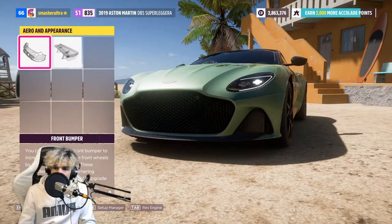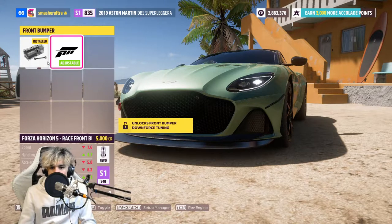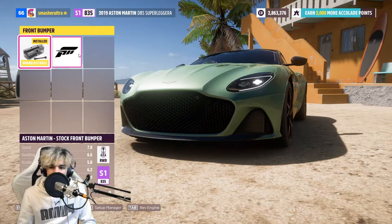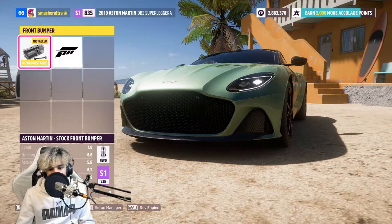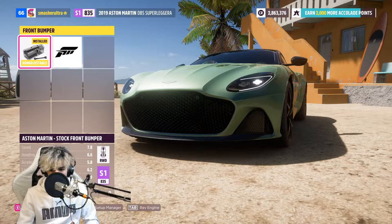As for aero and appearance, your front bumper - you can add canards and a splitter. When you add this, it can often add quite a lot of PI, but it can reduce understeer, so I often add this. Though I wouldn't add this on a lower performance car like a C-Class or D-Class, because you won't really notice the difference as the car can't get up to enough speed for the downforce to take effect. Any understeer would have to be tuned out in your suspension.